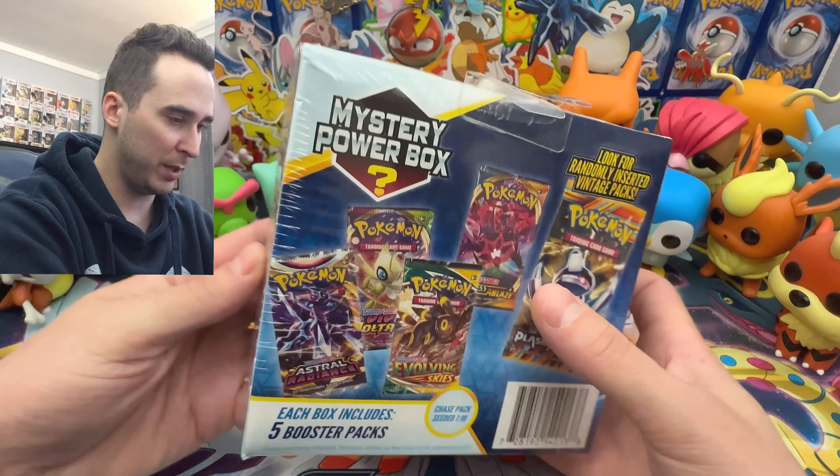Here's maybe one of the ones you can pull and then we have the back here. It tells you kind of basically what's going on in this box. So here is the box. I'm gonna go ahead and get this thing open. We're gonna open up one pack at a time. Hopefully we can get that randomly inserted vintage pack — that's always the goal. Also for $29, you're paying a lot for five packs. So hopefully we can get the vintage pack. Let's do this one pack at a time.